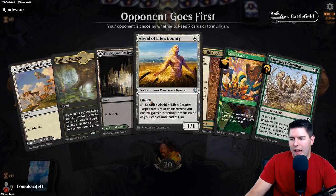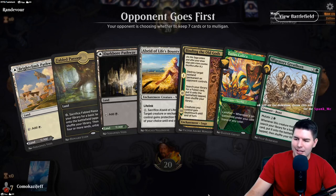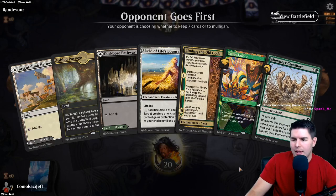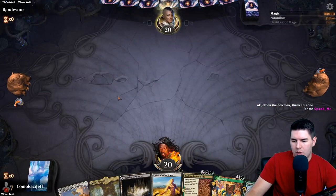Let's run the next game. We have All-Seed into Lotus Cobra into Land into Great Horn - holy crap, that sounds great! Please no removal. We'll get out All-Seed of Life's Bounty as a way to get this. It's a little tempting to go Fable Passage first to make sure we have mana for Mutate, but we'll go for the best possible outcome.